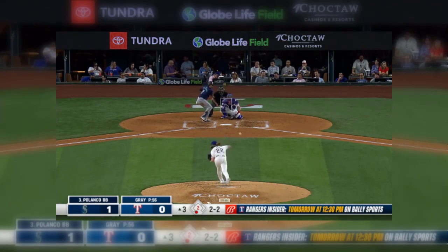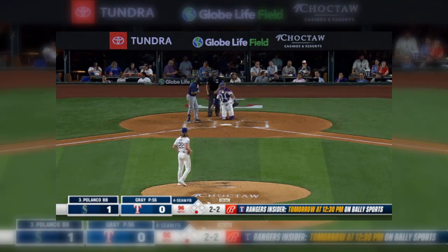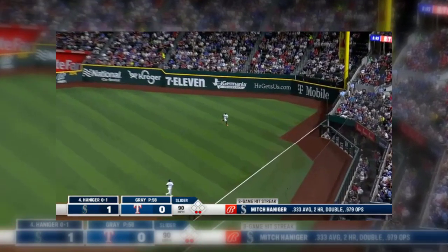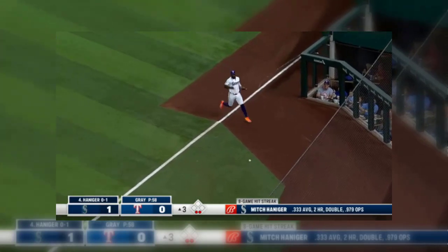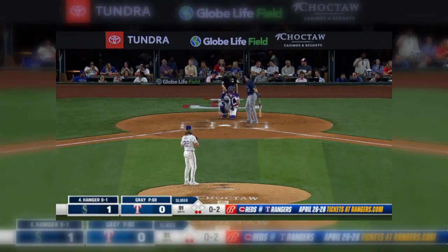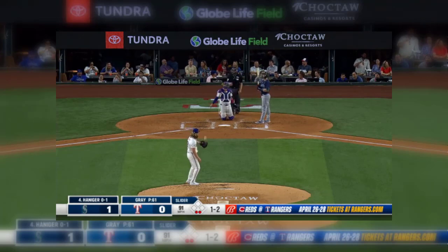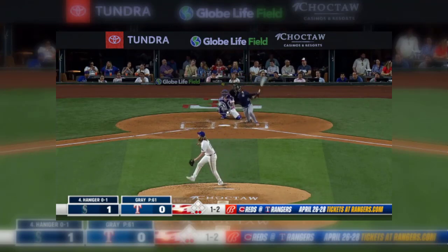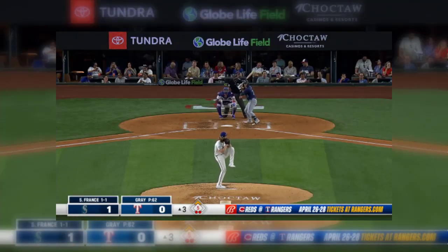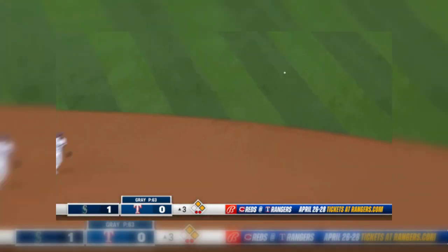That one is downstairs — full count now. Down the right field line and just foul. The 3-2 pitch is downstairs. Runner goes from first, 3-2 pitch — swing and a miss, strike three, and a throw down to third. An easy two-out double off the bat, and Garcia takes it on a hop — they will stop Hanegar.